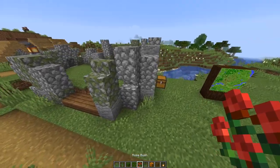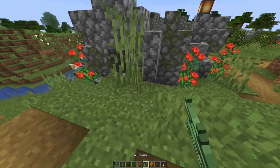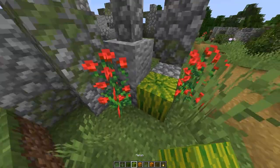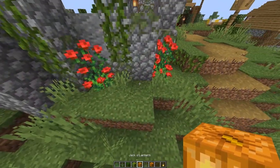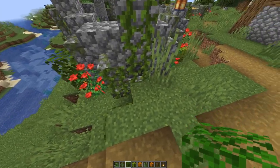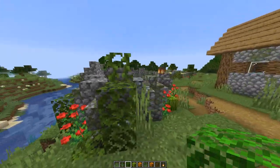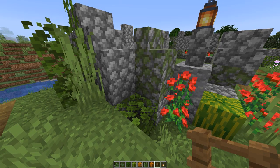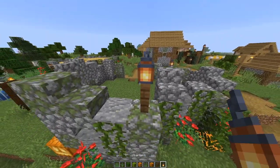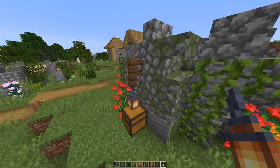Next we're going to do some exterior decoration. I'm just going to fly around and place some rose bushes in random spots, add things like tall grass, put some vines in certain areas, then drop in some pumpkins, maybe a melon or two, and definitely jack-o'-lanterns for some light. Maybe on top of the jack-o'-lanterns we'll put a couple bushes, add some different bushes around in different areas. If you want a light source, you could have a fence post with a lantern on top of it, or hang them off the side as well, with the lantern sort of hanging — which looks kind of cool.